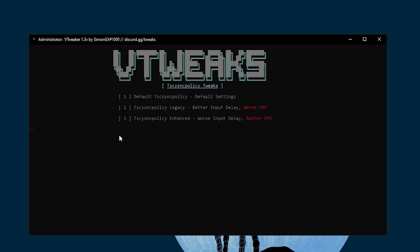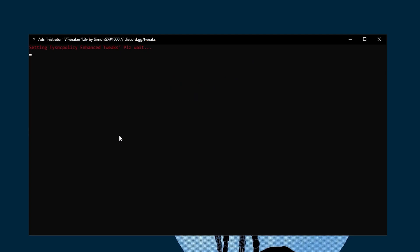Here you will find three settings: the first is Default, the second gives you better input delay, and the third gives you better FPS. Since we want to increase our FPS, press 3 from your keyboard and press Enter.